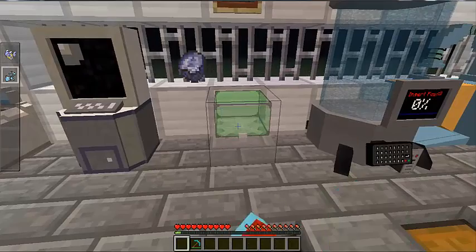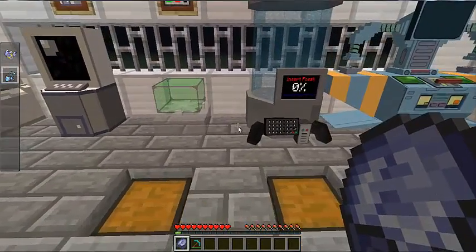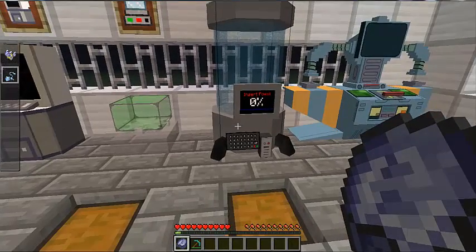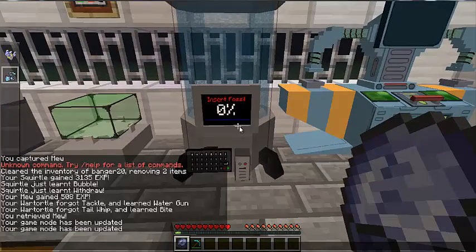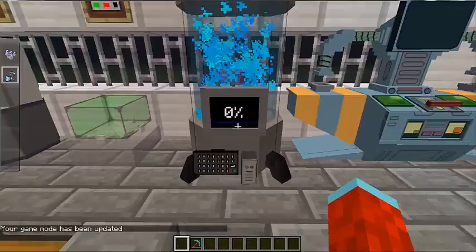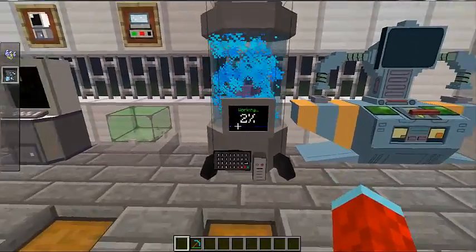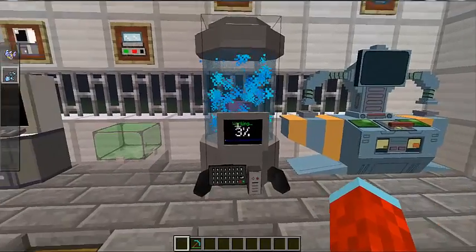It's done! Right-click the fossil cleaner and you get your fossil — I've got a Kabuto fossil. I need a Pokeball for this, but what you do is right-click the fossil machine, put the fossil in, and it's going to turn it into the Pokemon. This is going to take a while so I'll be back.